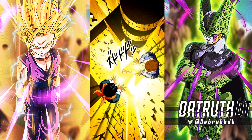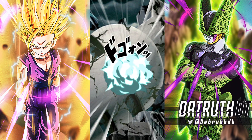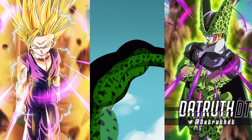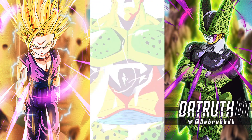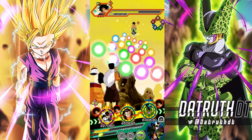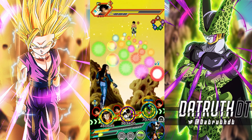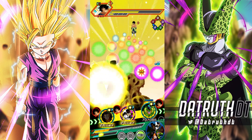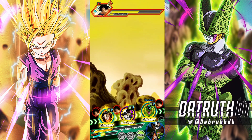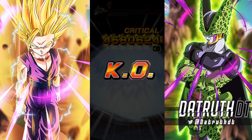We're gonna have to be a little bit cautious here because our health is very low. We do have the Bulma support memory, but it's not gonna proc until turn 4 because we do not have pure Saiyans on the team. We do have 19 and 20, though, so what's gonna happen is they're gonna have the Scouter available to us — we can see if we're going to be getting super attacked. We know that Broly is not super attacking on this turn because the Scouter is activated for 19 and 20.